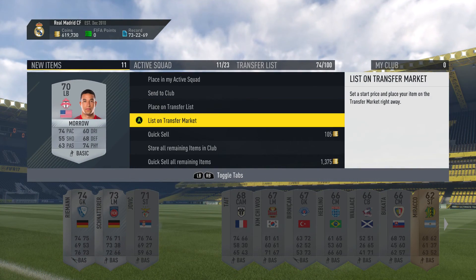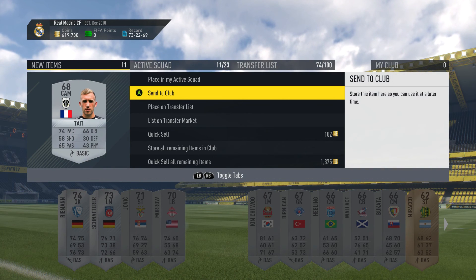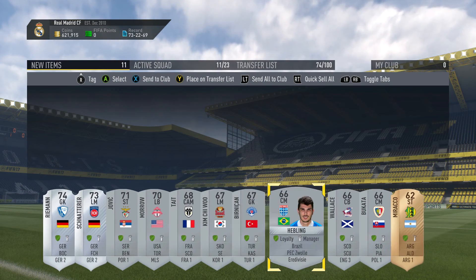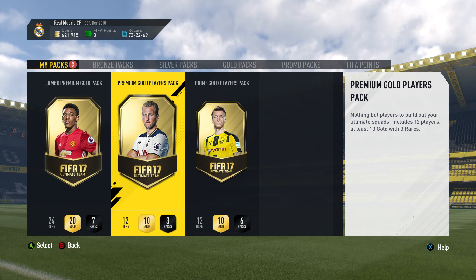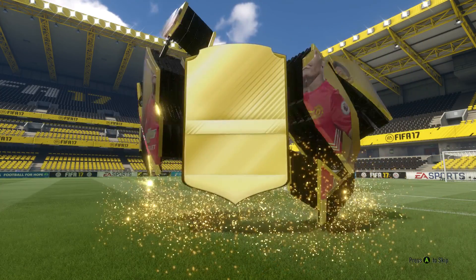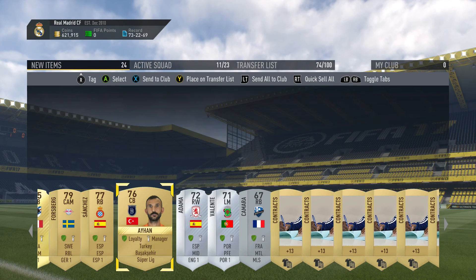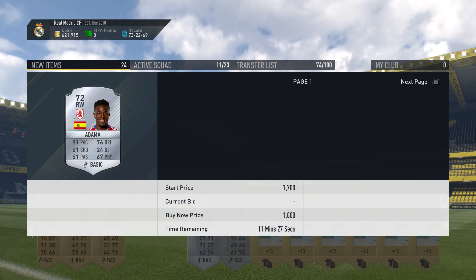We also have this guy from Toronto, which could be worth something — not really worth it. And this guy could be worth something. These silver packs always have the potential to get you something good. 1,200, 1,000 — there was potential there, the first few were 3,000. I'm not gonna worry about the rest of them, so I'm just gonna store all of those guys in the club. Decent pack there, and now on to the gold packs. Starting off with the Jumbo Premium Gold Pack and then finishing with the Prime Gold Players Pack. We got a rare player — Mexican League — Herrera. I might already have him, decent pull, not the best but it's not awful. Also Adama here — could be worth something, silver player in the Premier League, decent pace — 1,800, not really worth selling. I would imagine he'll be worth more at some point.